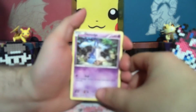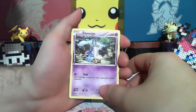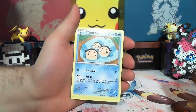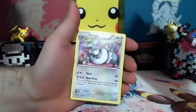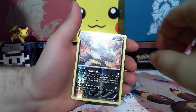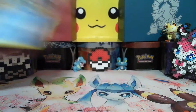I really wish they had the Roaring Skies packs in here. Let's go ahead and open it. And the rare is a regular rare. Next we've got an Evolutions pack coming up — maybe we'll get a Mega Charizard EX full art. Hopefully something good will come from this.